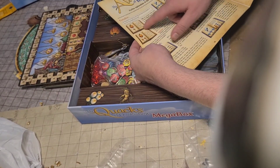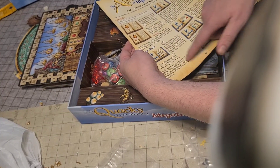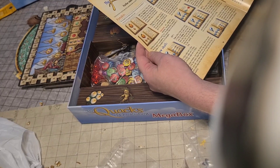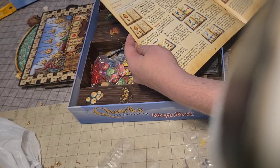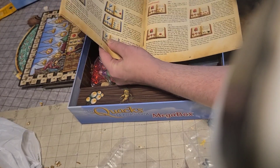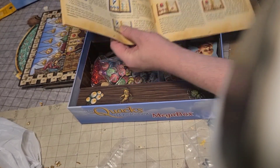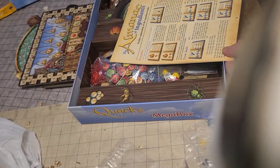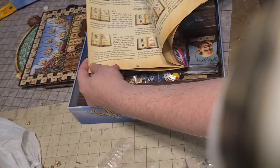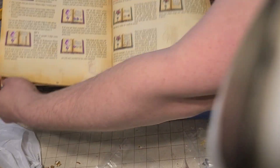For tokens you've got pumpkins — two of those to choose from — crows and skulls with a few of them, and then you've got the toadstool set: set one, set two, set three. So you have all these different varieties of tokens you can include.